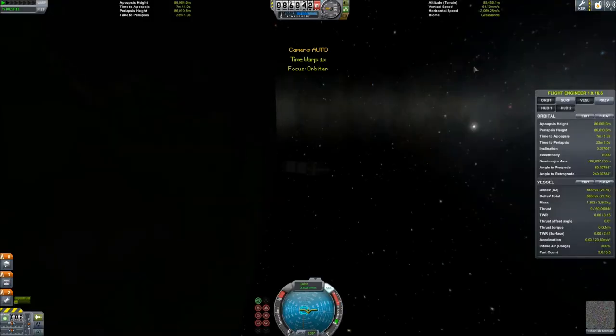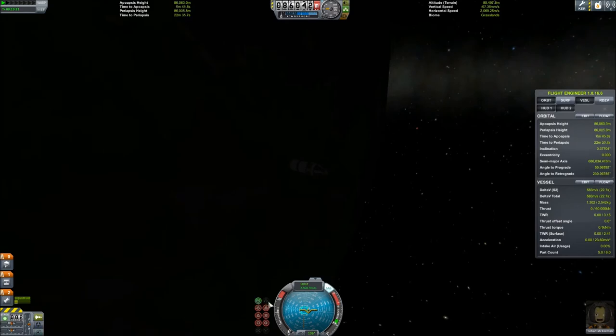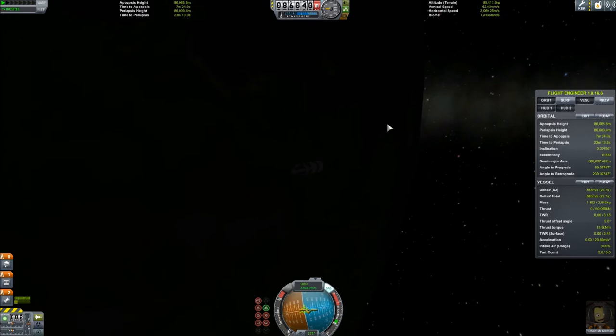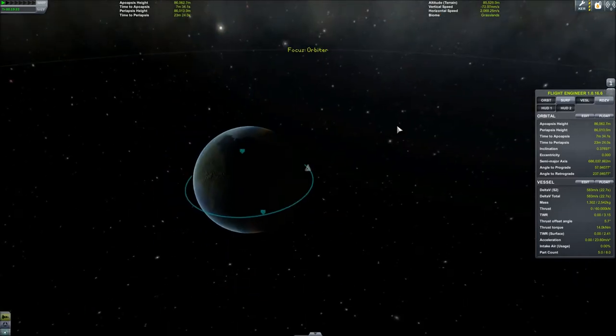Now, with the introduction of this new aerodynamic model in Kerbal Space Program 1.0, re-entry is now deadly, so we have to be very careful. If we come in too steep, we'll end up burning up in the atmosphere. If we come in too shallow, we're going to end up skipping off the atmosphere and being stuck in orbit forever.